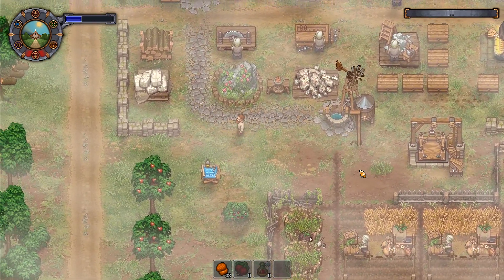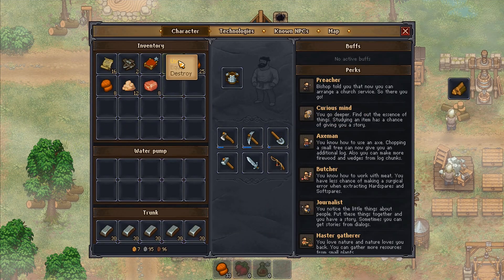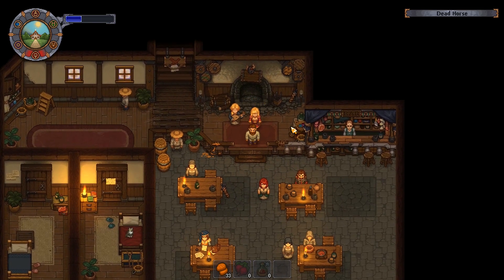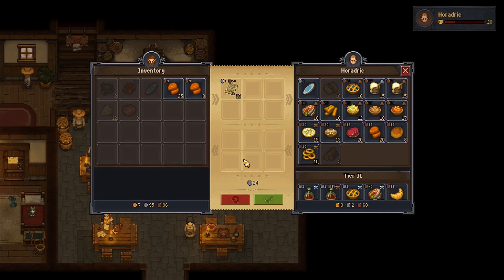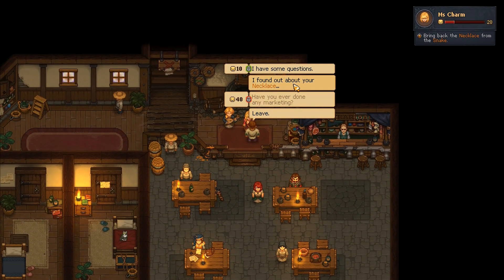I know what I'm going to do — I'll go to the dead horse. First of all I want to speak to Horridrick and get some money. I'll drop all of those in there — 24 silver, better than nothing.